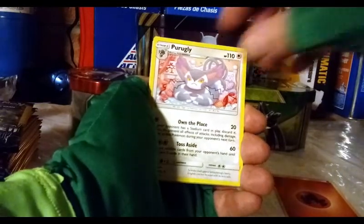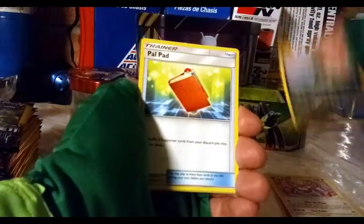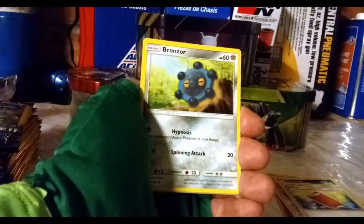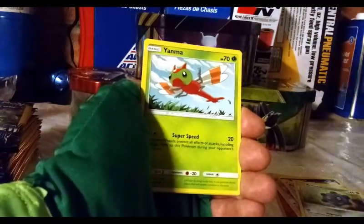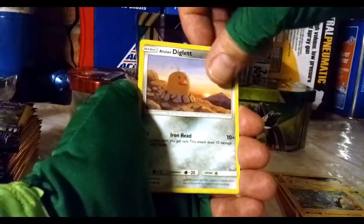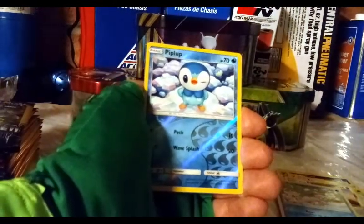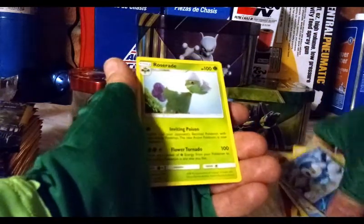Purugly, Skuntank — that's an ugly Pokémon. Pal Pad, Bronzor, Yanma, Shinx, Alolan Diglett — I hear a lot of people love to use Alolan Dugtrio in a deck, I don't know how that works. Alolan Vulpix, reverse Piplup winking at you, and a regular rare Roserade.